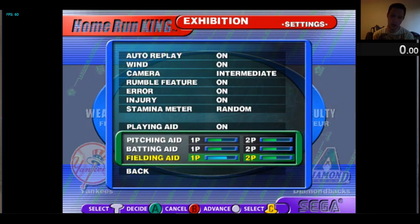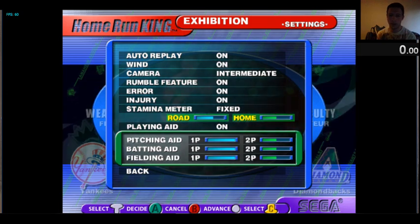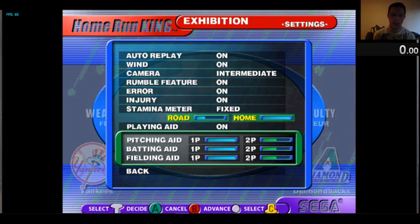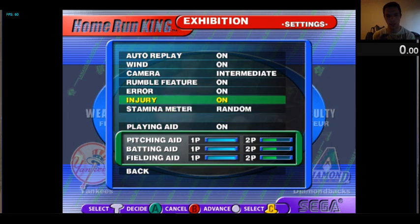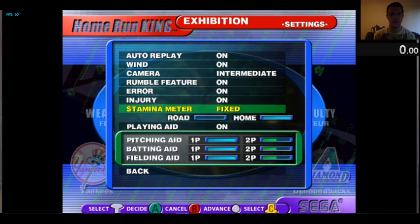We're playing on the player one port so we can move all this stuff up — let's move the aid up. You can also turn your stamina meter. You're wanting to play on home because you want to get the final walk-off, to be the fastest one to walk off, so make sure that's set like this.